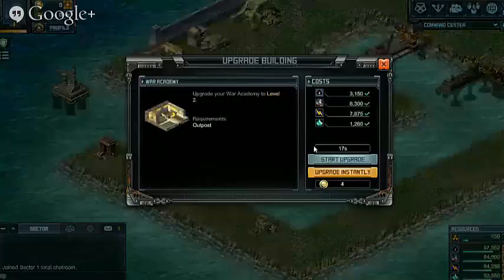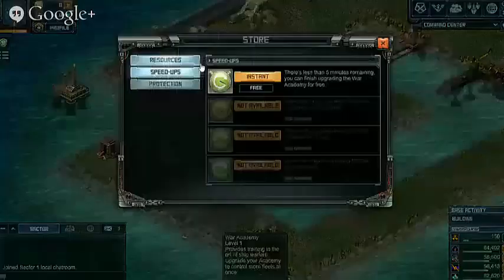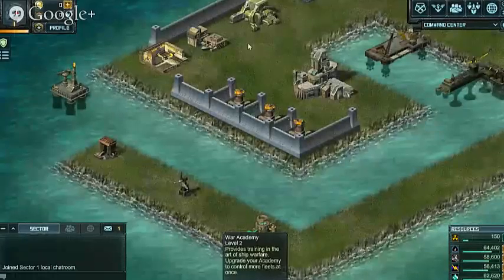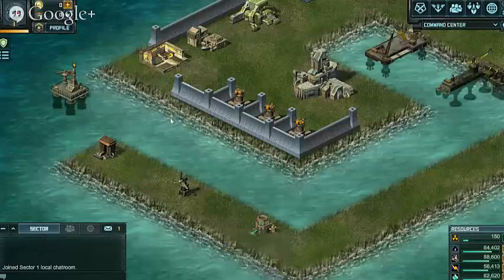At the start of the game, a lot of the upgrades are under five minutes. If it's under five minutes, you can speed it up and it doesn't cost anything. So you'll see here — I just click start upgrade. It's only 17 seconds, so I can speed it up for free. An important thing to mention: if you're on a building, even if it's under five minutes, you don't want to press upgrade instantly, because that will cost you gold if you have gold on your account. You want to start the build and then speed it up.